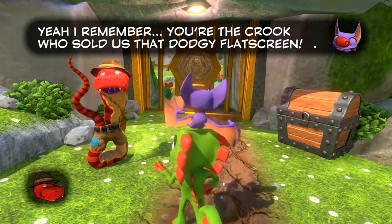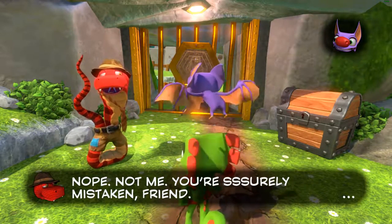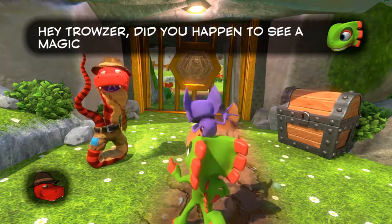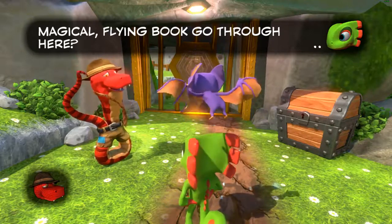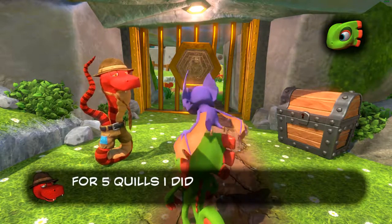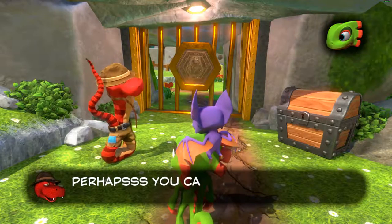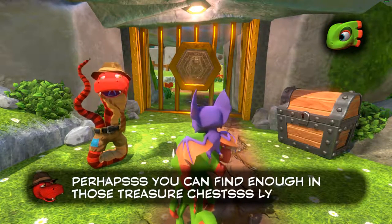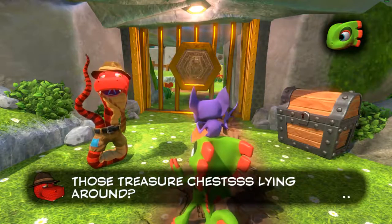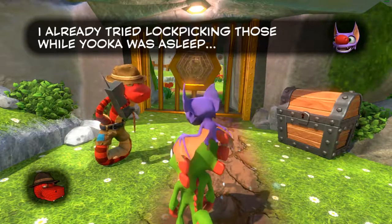Lovely to see you. So Yooka and Laylee — we already know these guys. Trousers, of course, because he's got shorts on and he's a snake, and he's a salesman as well. A dodgy flat screen — so not quite 1998. There's a flying book. For five quills. And those treasure chests lying around — so we're going to learn how to open them now.